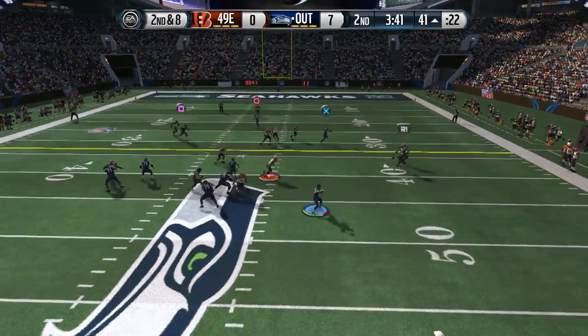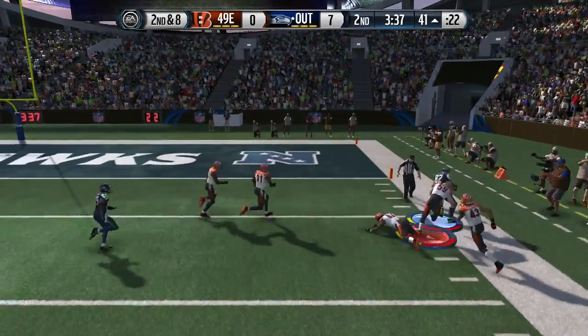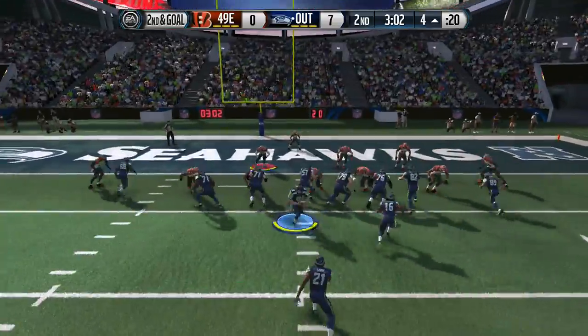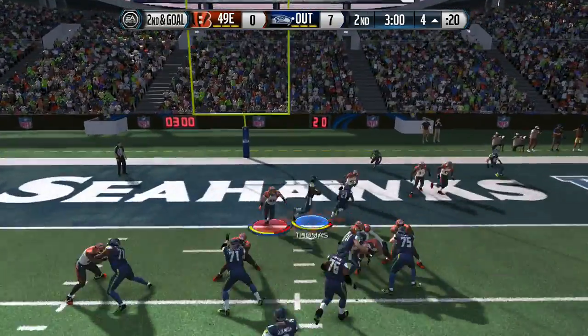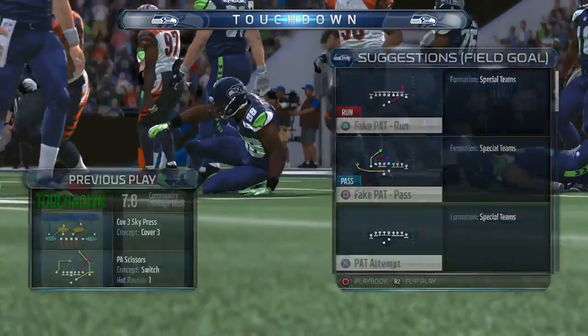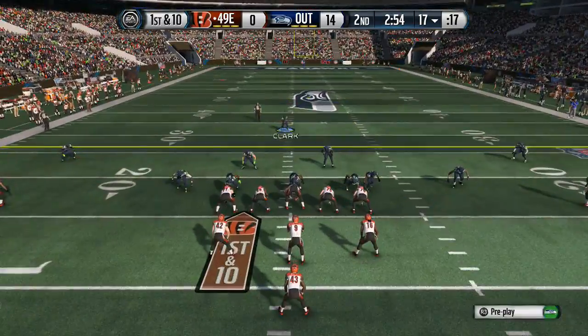7-0 in this game, coming out in play action scissors out of strong close, and we're running it with Wilson. We got Wilson on our team, so he's definitely going to help us out because he's a really nice tight end to throw the ball to — he can catch in traffic and he's pretty tall as well. We get the nice touchdown here, 14-0 in this game, so it's going to kind of look like a blowout.